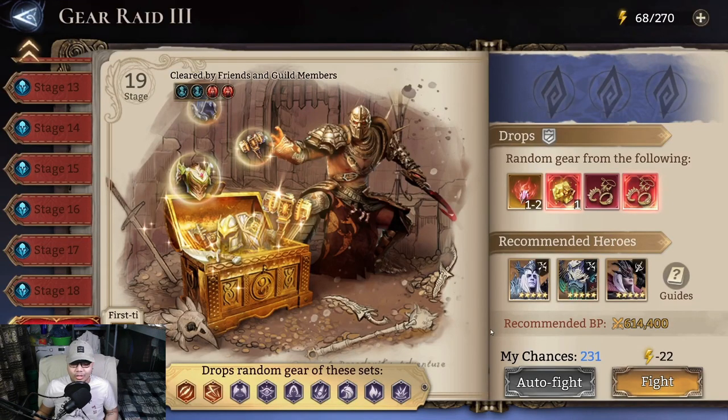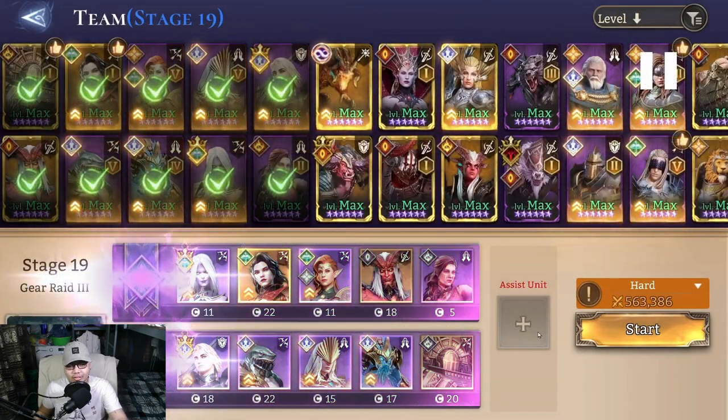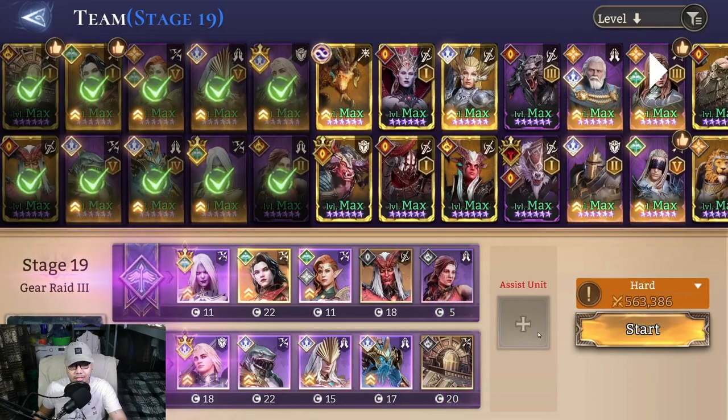How's it going guys, Mertz here bringing you another Watcher of Realms video. Today we will be doing stage 19 of Gear Raid 3. This is my team: Lunaria and Isolde for the lord buffs, and we have Nyx, Idril, Arrogance, Dolores, Maul, Midan, Vortex, etc. Let's go.